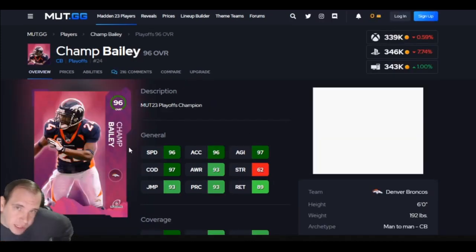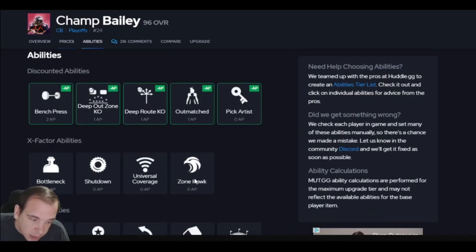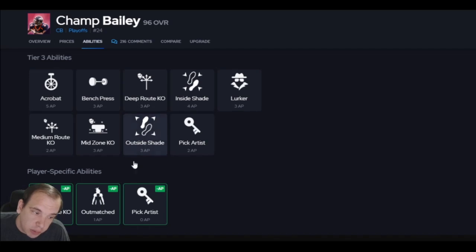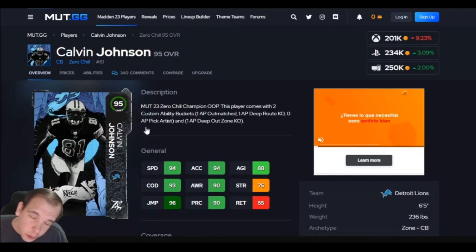I just posted my cornerback tier list — I just picked the top 10 cornerbacks, posted about an hour ago. Champ Bailey: 96 speed, 96 accel, top tier speed. Six foot is big enough. He hits the zones. Pick cards for zero, zip deep out, zone KO for one. And if you need to run man, they're expensive but you can put inside shade on him. This card is fast, he reacts well, his price is not bad at all. Go get Champ Bailey.